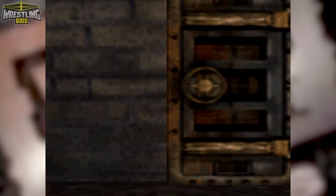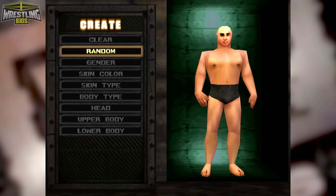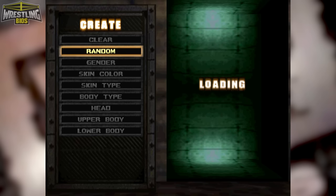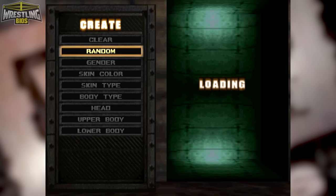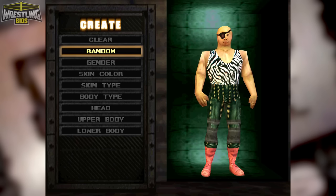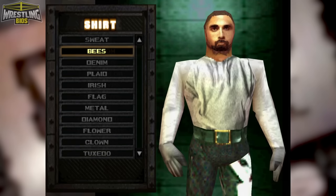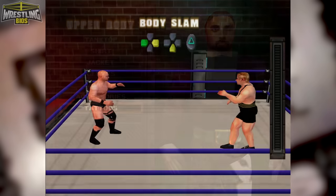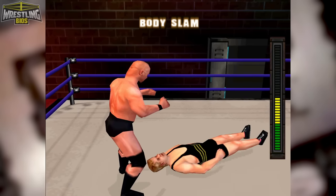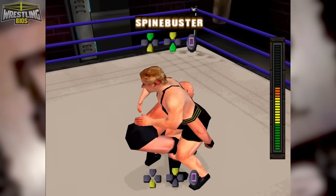Warzone was also the very first wrestling game to include a true Create-a-Wrestler mode. Editing wrestlers' names and attires was possible in previous games, and the Fire Pro Wrestling releases on the Super Famicom let players build wrestlers using combinations of graphics from existing superstars, but Warzone let you build your own wrestler from scratch. Selections are quite limited in comparison to later games, but this was quite a big deal back in the day. Trying to create wrestlers who weren't in the game could be quite tough — there wasn't a big selection to choose from and you'd have to use your imagination. A training mode is also featured where you can get to grips with the controls and how to pull off moves, handy if you wanted to learn the game and not just do the same moves over and over again.